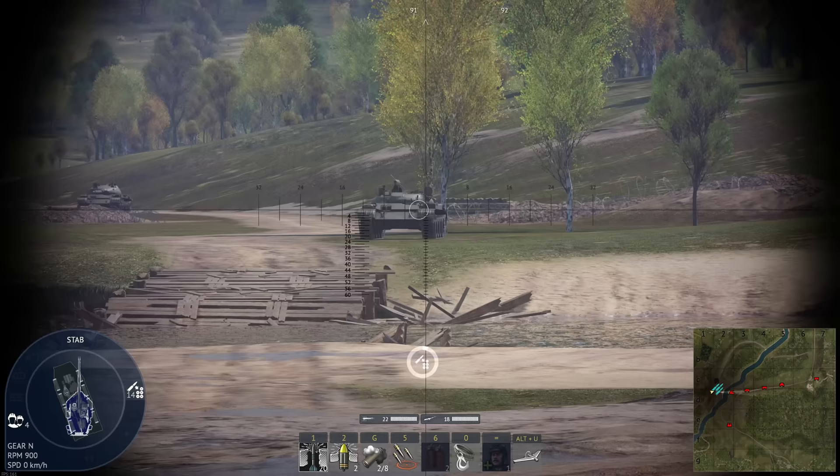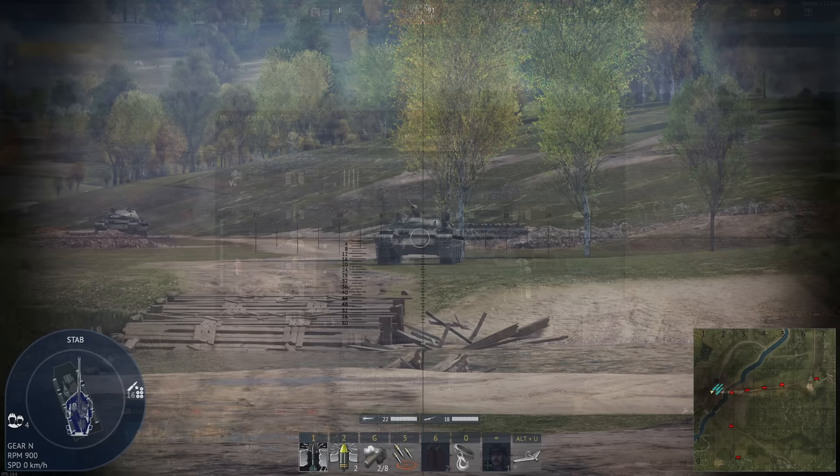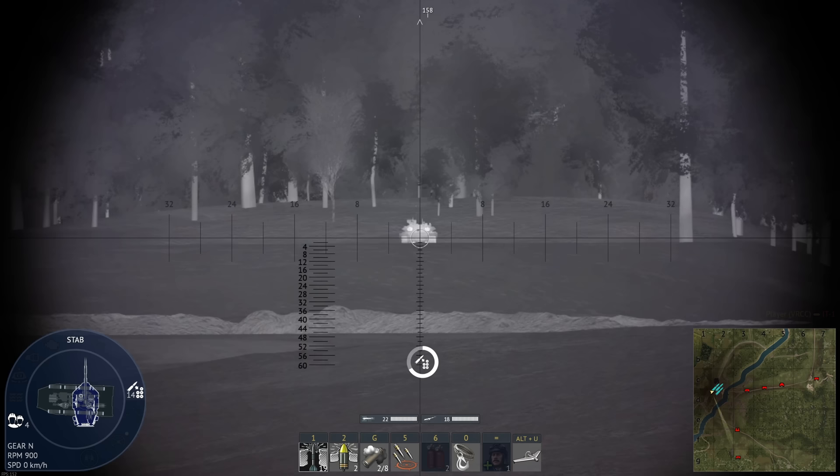First of all, let's start with the gun. It fires the very popular DM33 round with more than 400mm of penetration and great angle pen. Add to that an 8-12x optic, meaning spotting enemies at long range is no problem at all. And it also has Gen 2 thermals, so there's no hiding from you.